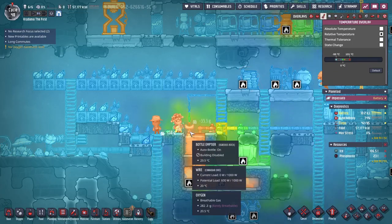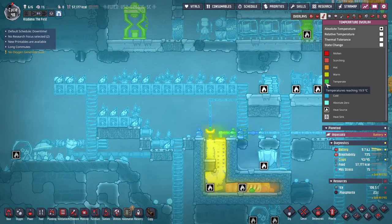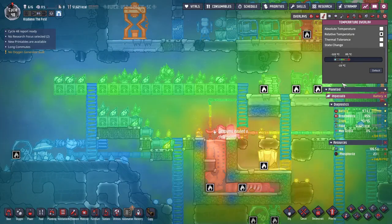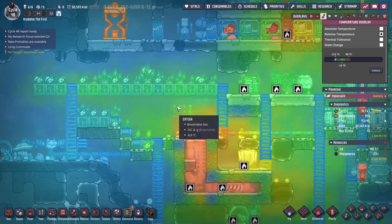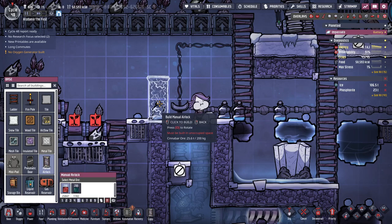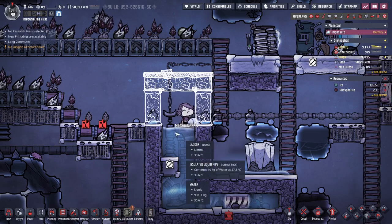The problem with temperature here is that the air is getting warmed up by our relatively warm water, and that's warming up the air over there. I need things to be closer to negative 10, because these things need negative 14. I kind of screwed things up by doing it this way. I could do an airlock with some insulated tiles and another airlock — it'll slow down dupes a lot, but it'll keep a lot more of the heat inside.